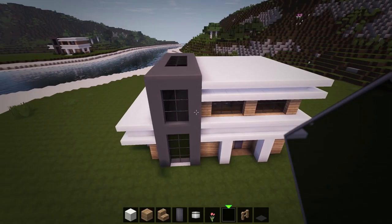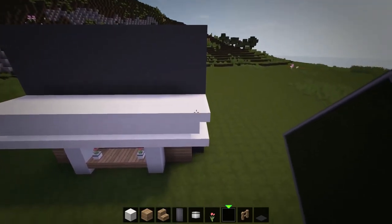Next, we will edit the balcony on the left side. First add black stained glass panes around the edge for a railing.